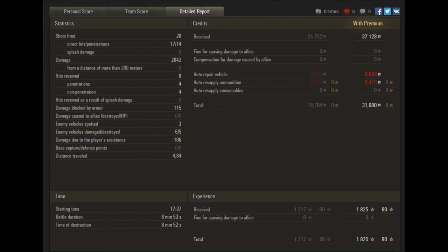Looking at the detailed report: 28 shots fired, we didn't hit many of them — we missed 11 shots, hitting 17 and penetrating with 14. Damage of 2042, which is nice. Hits received: we received eight hits, of which four penetrated and we bounced four of them, which was very lucky because this tank doesn't have much armor at all. Damage absorbed by armor was only 115, which would have been a lucky bounce off the mantlet or something like that. We spotted three enemies, damaged six enemies, killed five of those, and spotted 106 damage — which isn't much at all. Travel distance of 4.84 kilometers.